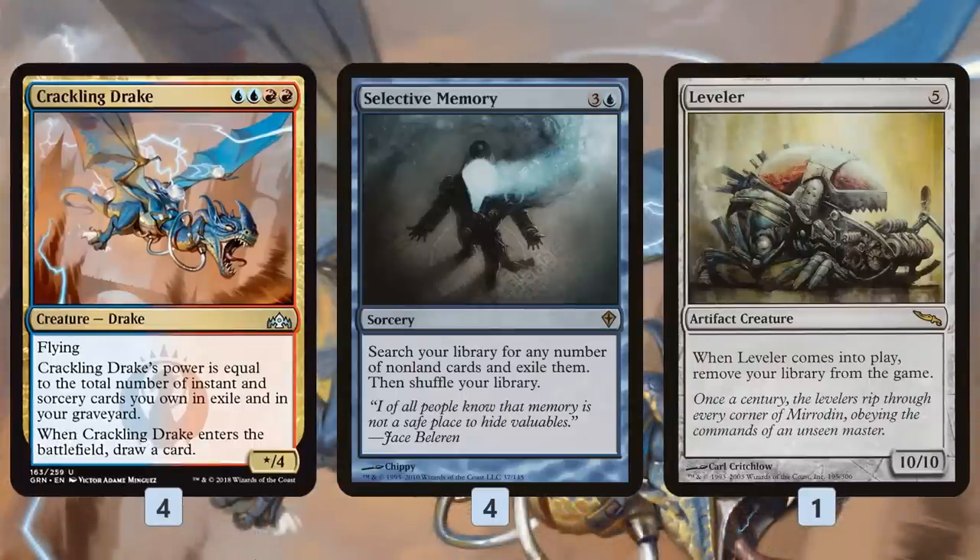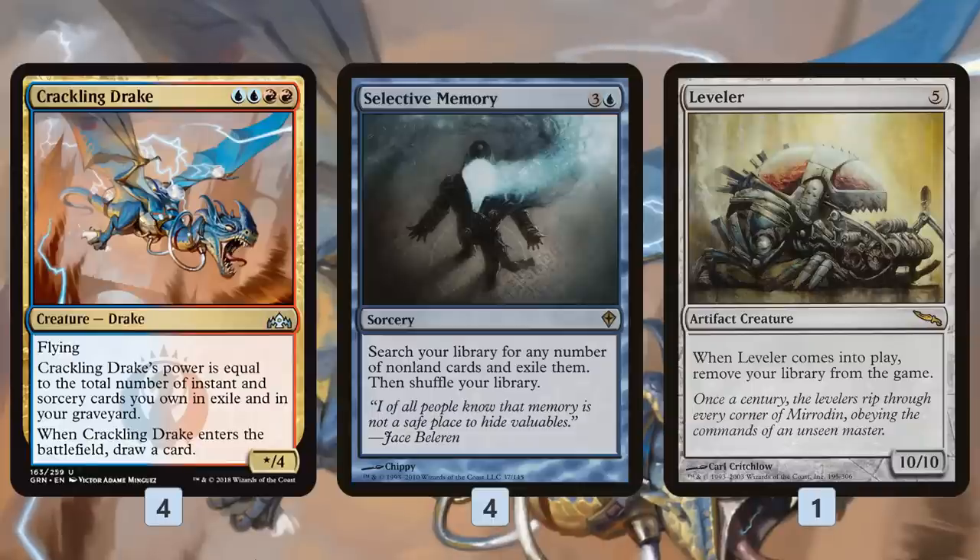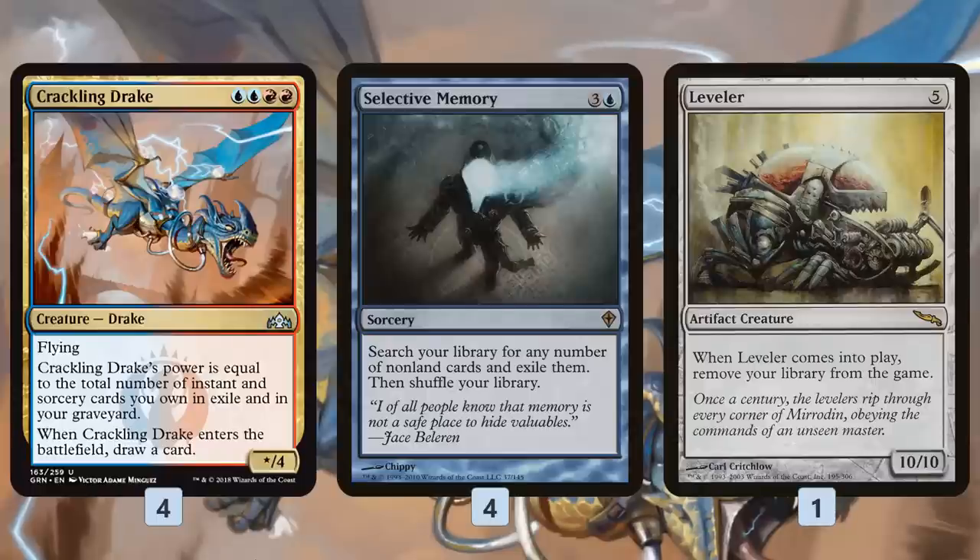The combo is Crackling Drake with Selective Memory. Selective Memory is a really bad Magic card — four mana, you search your library for any number of non-land cards and exile them, then shuffle your library. Basically, you're exiling a bunch of playable cards and leaving your deck with lands, normally not something you want. However, if we play a Crackling Drake and then resolve a Selective Memory, our deck is overloaded with instants and sorceries, so we can exile 20 instants and sorceries, make our Crackling Drake 20 power, and one-shot our opponent.